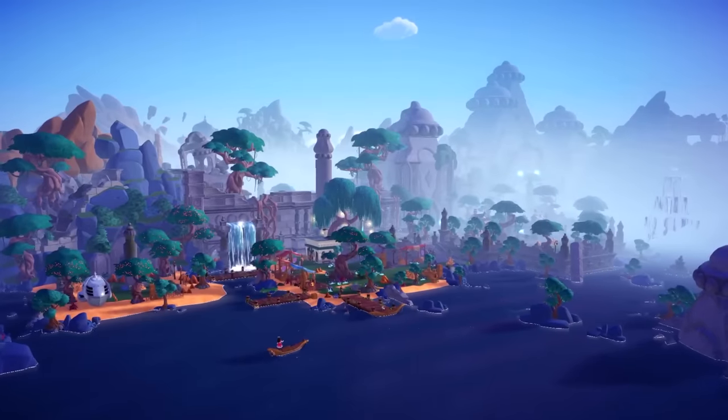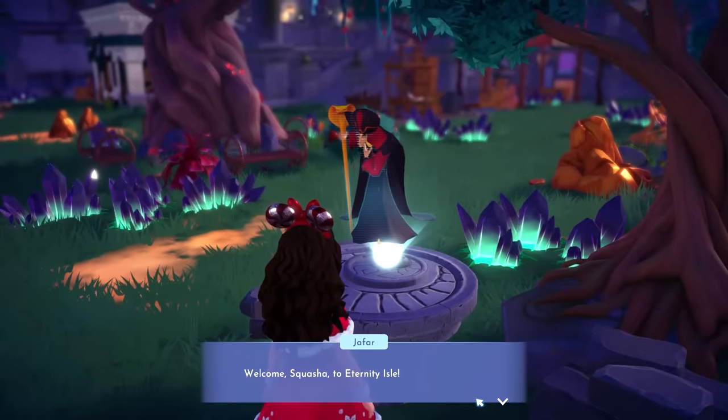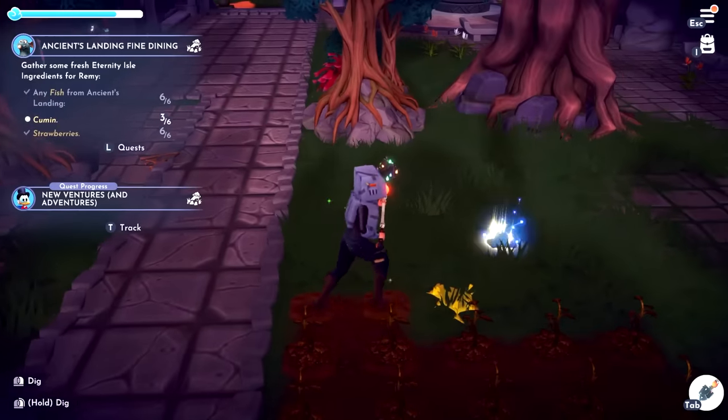They were kind enough to give me a beta version of this to play with and I was thriving — it's basically like a whole new game. You travel to a new place called Eternity Isle where you meet and interact with Jafar to see what went wrong. There is a whole new storyline, new shops, new stalls, and new restaurants to open.